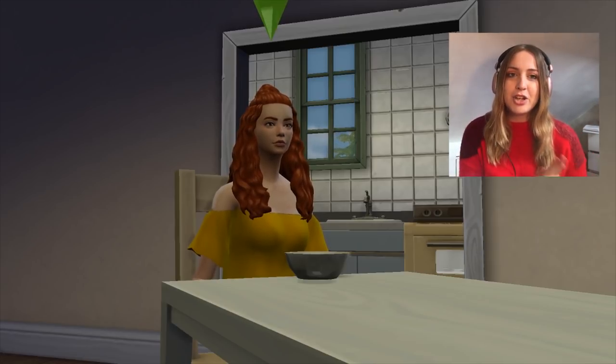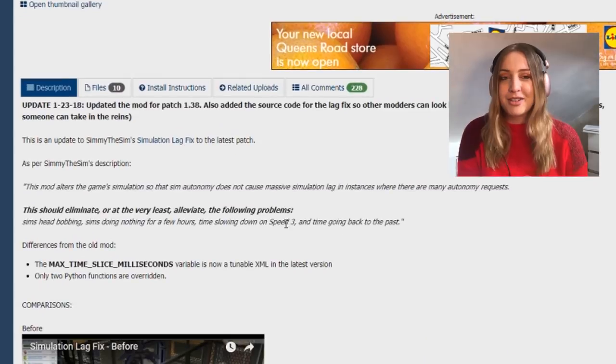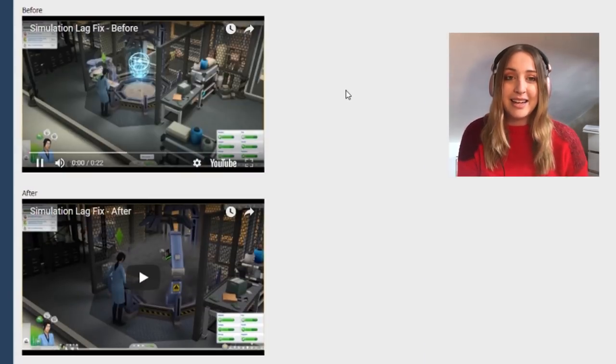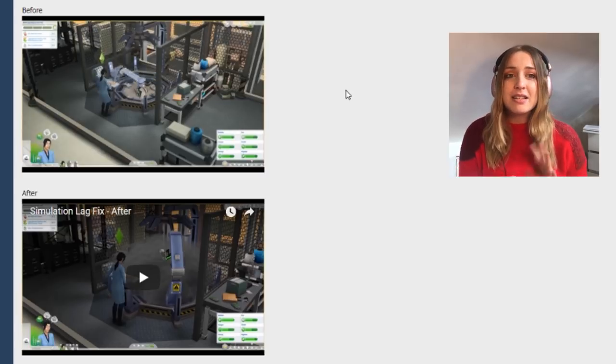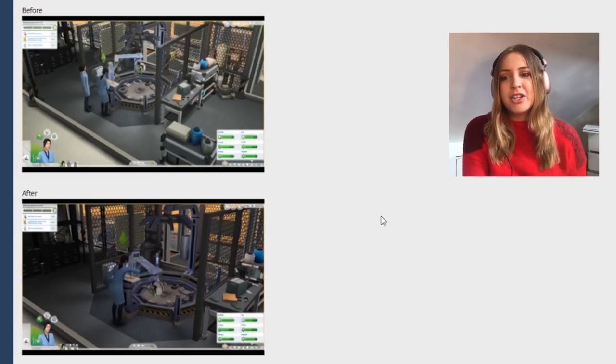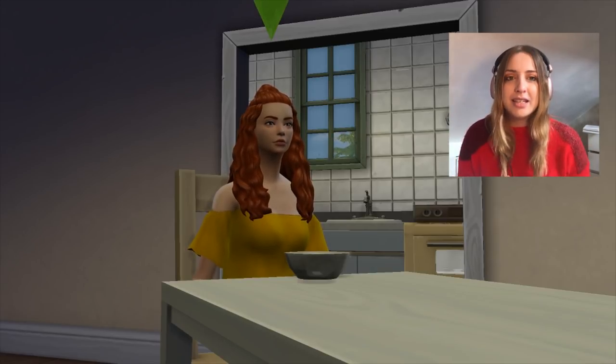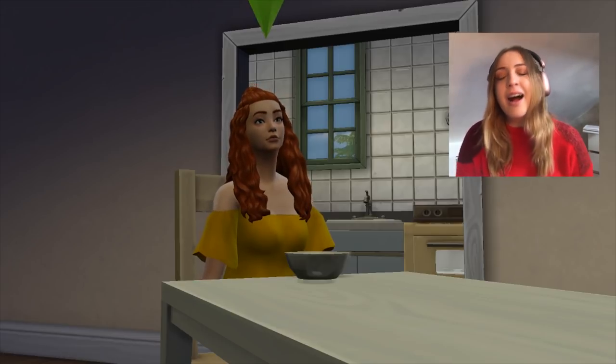The final one is the Simulation Lag Fix mod. It's not perfect — and I'm not shaming the mod creator — because it is a massive issue in The Sims 4. But it just kind of takes away that lagginess when you're doing an action and they just stop and headbutt like that. Also during the night when it fast-forwards and then skips back a couple of hours — it still happens to me a lot but less than it did. It's manageable now. I know it's a really short video but thank you all very much for watching. All the links will be in the description, and if you did like this video, please subscribe. I'll see you in my next video — bye guys!